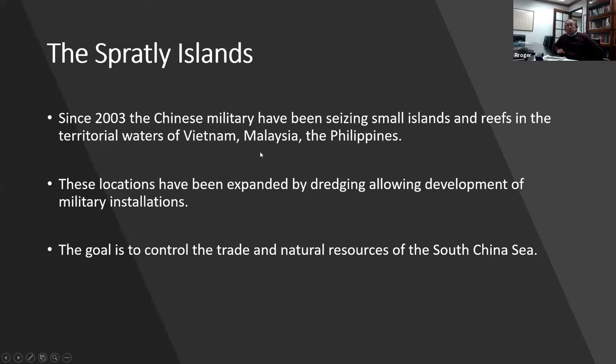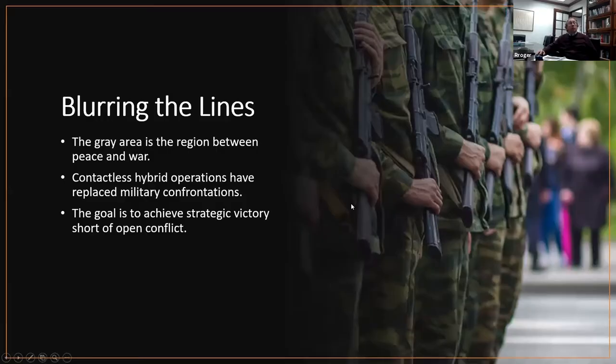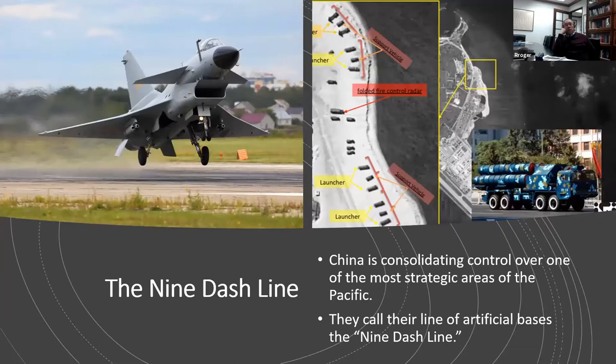Our first example is the Spratly Islands. Since 2003, the Chinese have been seizing small islands and reefs in a semi-circle beginning in Malaysia and Vietnam and extending across the bottom of the South China Sea all the way to the Philippines. They've expanded these islands and reefs by dredging and extensive engineering. The goal is to control trade of the South China Sea, including trade and natural resources. They're calling this the nine-dash line, which represents their control of these strategic areas.